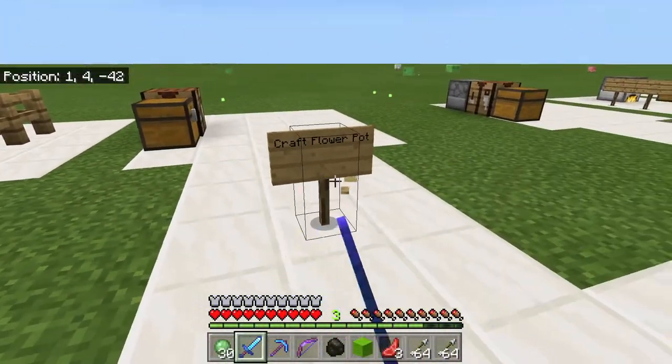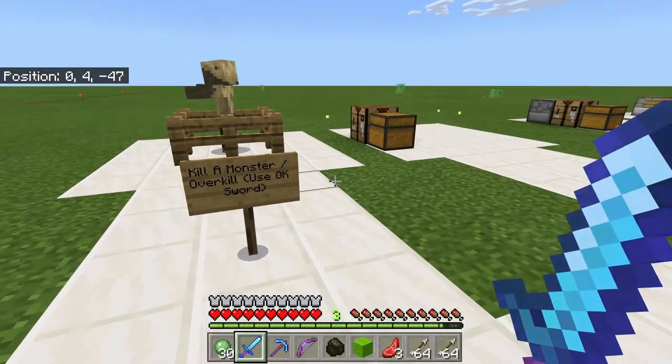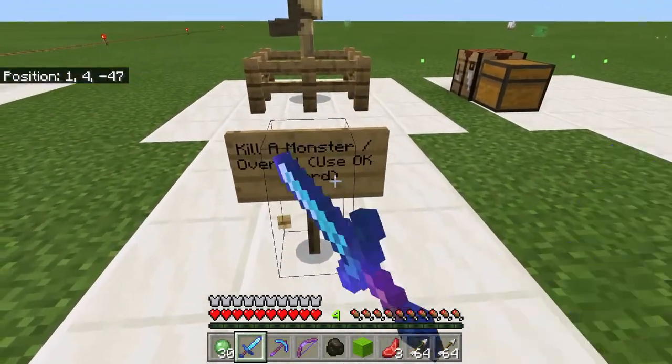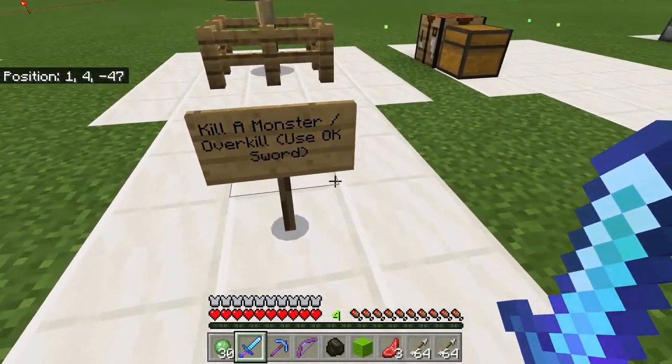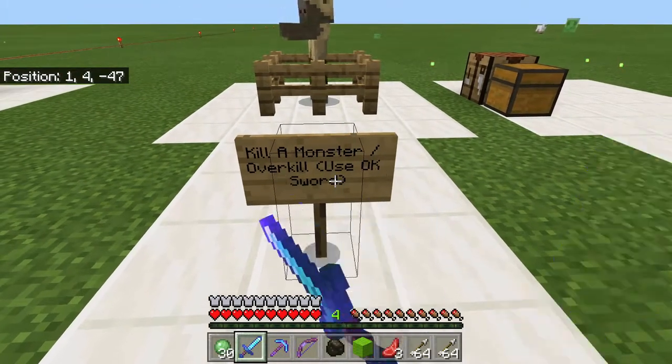That's basically craft a flower pot — pretty simple. All you need is basically a bunch of bricks. Kill a monster with the Overkill sword — just kill a monster.